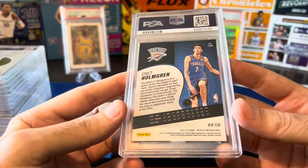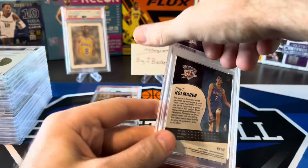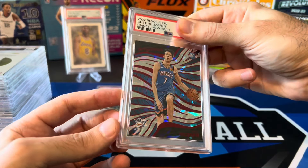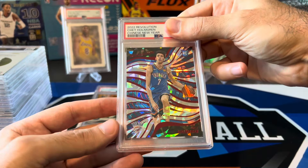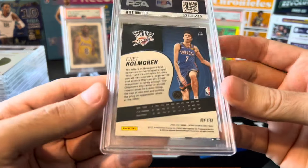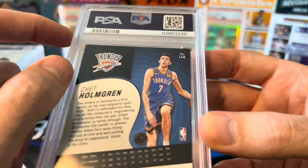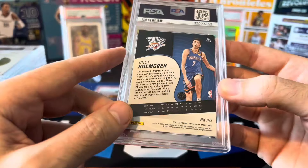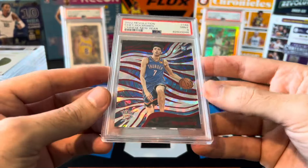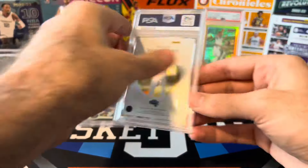Basketball from here on out. First one we got is a Chet Rookie Revolution New Year, pulled out of a Chinese New Year pack. I typically have had pretty good luck grading Revolution and this one looked good to me. Dang — nine. Not sure why it got a nine; maybe a little bit of white up in that corner did it in. I have some other Revolution cards in my last submission and now with a nine on this I'm kind of worried about those.